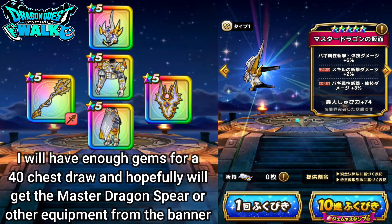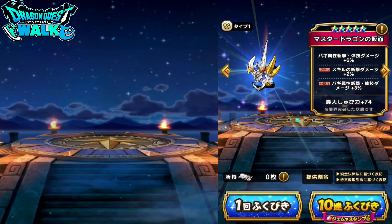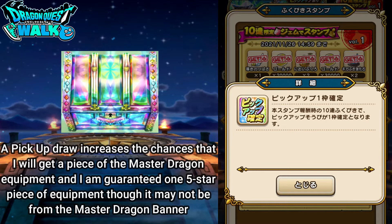It would really help my team out. I just have not gotten the chance to get it yet. Right here you're going to see that I've actually been using gems for this particular banner, and since I'm going to be doing 40 chests, that's going to take me all the way up to where I actually do get a pickup. So I will most likely get a 5-star piece of equipment with that — though it doesn't necessarily mean it's going to be for this particular banner.